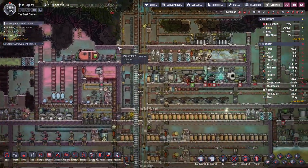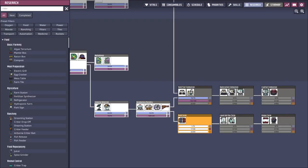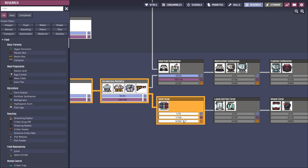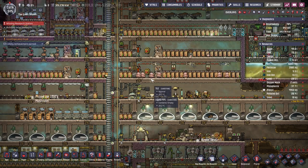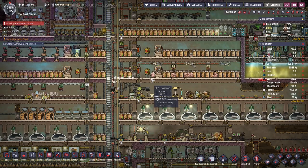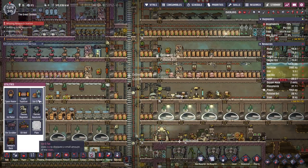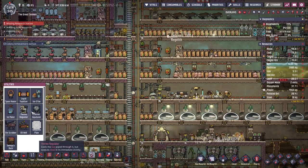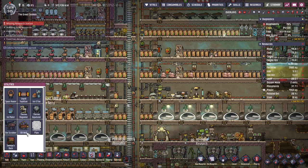Oh right, yeah — I was expecting that. I just noticed that we could research the first two sciences here. Wanted to do that. So I'm guessing it would be under utilities. No?